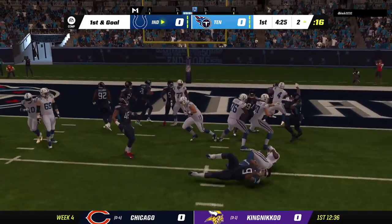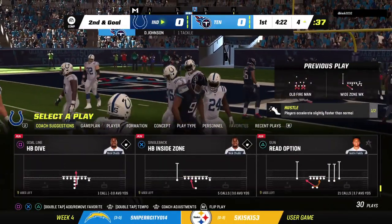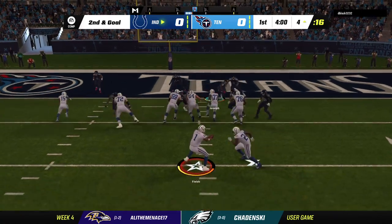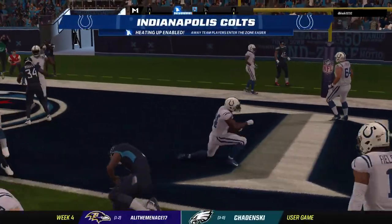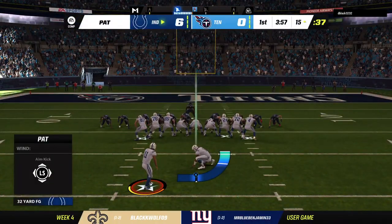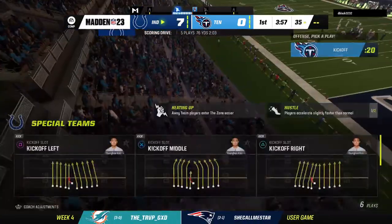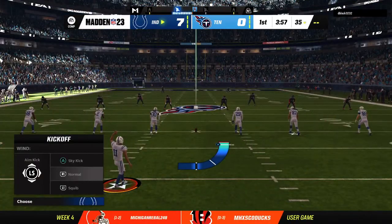Chubb goes backwards, tackled back at the 4-yard line — a loss of two, bringing up second down. Here's Chubb on the lead option, and he'll get into the end zone. Touchdown, Indianapolis! Nick Chubb, his second rushing touchdown of the year. The Colts get the upper hand as they're on the board first. Koo connects on the extra point, and it's now a 7-0 game.